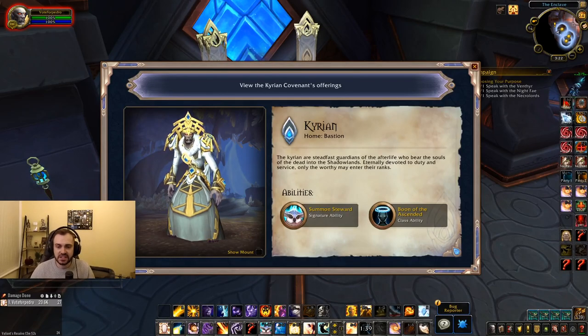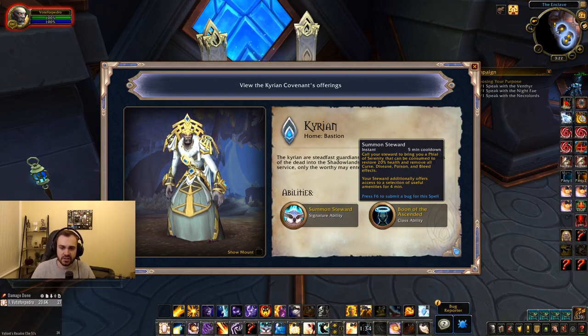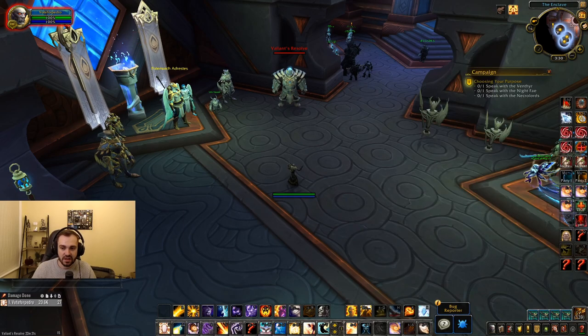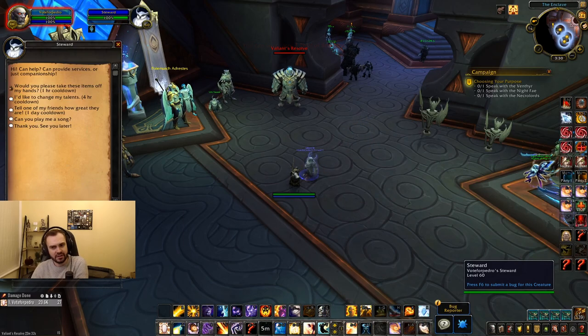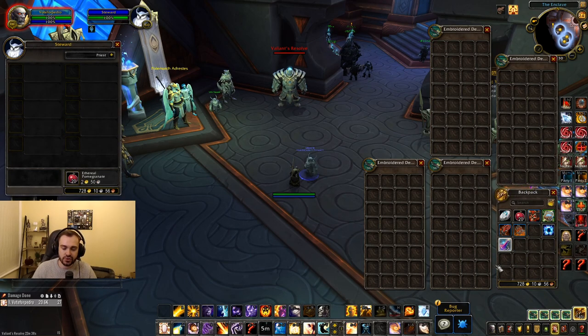The two Kyrian Covenant abilities are Summon Steward and Boon of the Ascended. Summon Steward summons a dude who will trade you three phials of Serenity when you click on him, and he has a five minute cooldown. These phials will restore 20% health and remove all Curses, Diseases, Poisons, and Bleeds on you. It is usable once in combat, then gets a three minute cooldown when you drop combat — similar to other pots. He also offers you the option to change your talents.